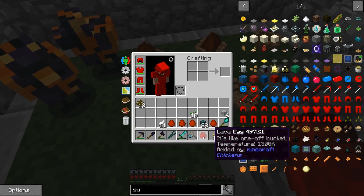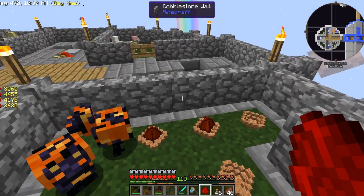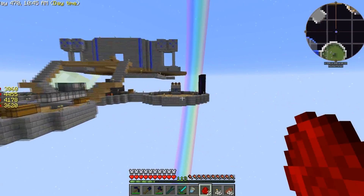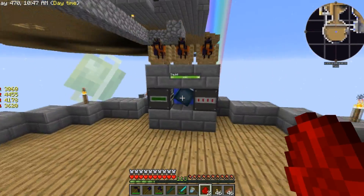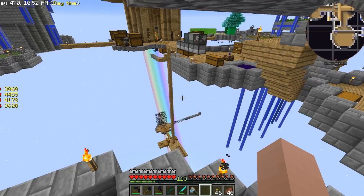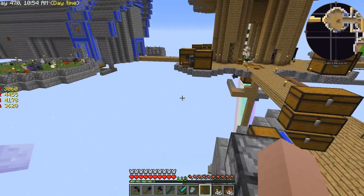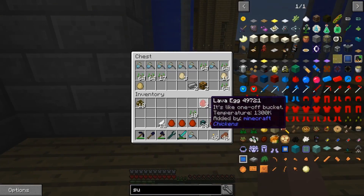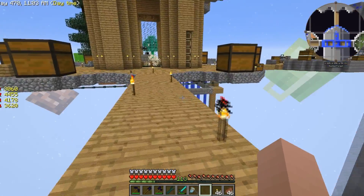Oh, a lava egg! That's what I wanted — but that just drops lava. Stop dropping lava eggs out here — the lava eggs are meant to be going into the machine! A squid as well! I don't have any more nesting pens, so we'll leave those things alone.